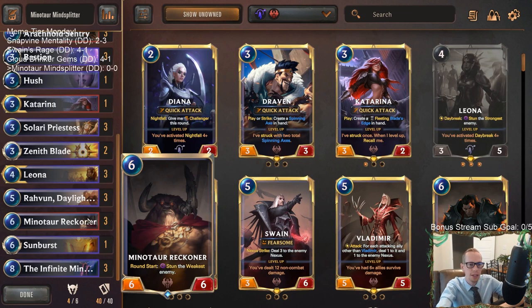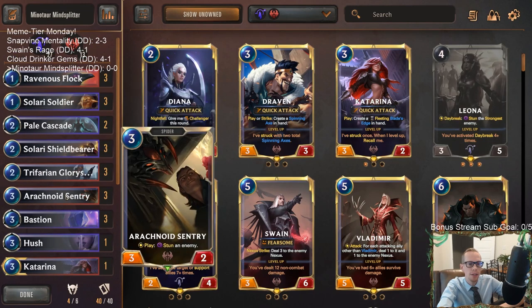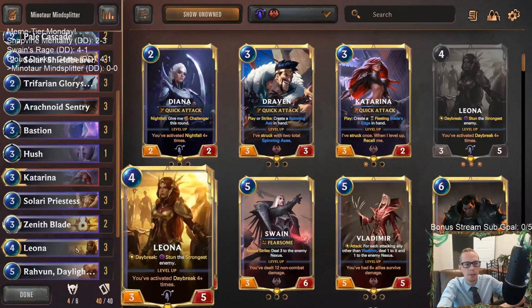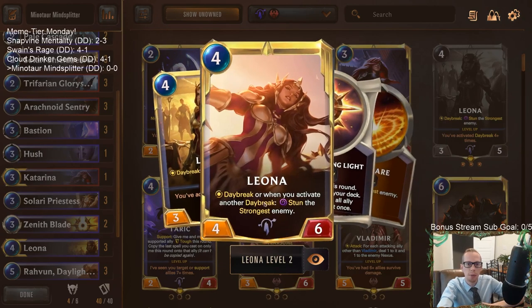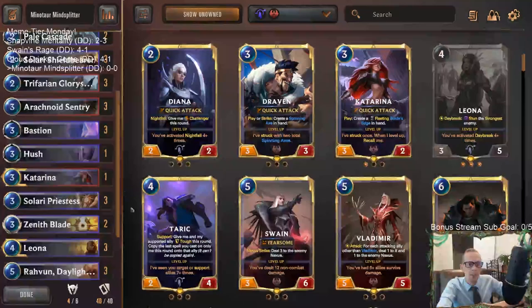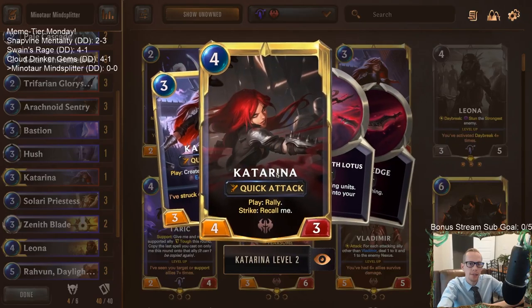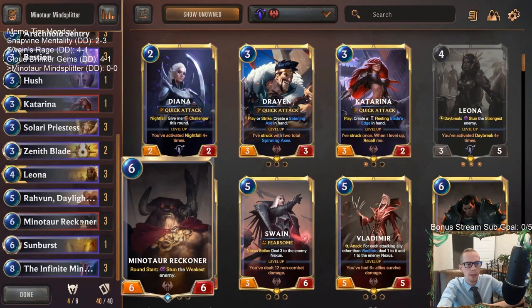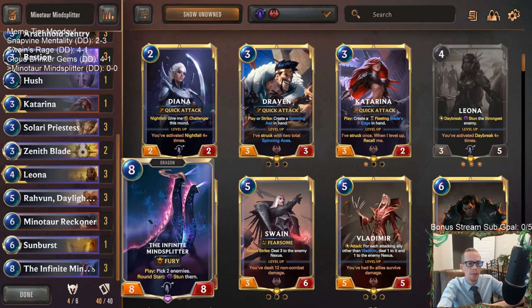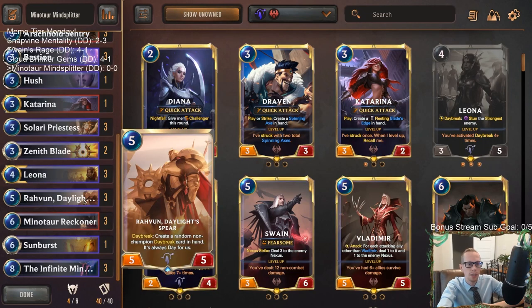Both cards are huge — a 6/6 for 6 and an 8/8 for 8 — so they can end games fast. Alongside them we have Arachnoid Sentry to stun an enemy, Leona who stuns the strongest enemy when played and stuns an enemy every time we play a Daybreak card, and Katarina for extra attacks when enemies are stunned. We also have Zenith Blade to give Overwhelm to our big units since they don't have any naturally.